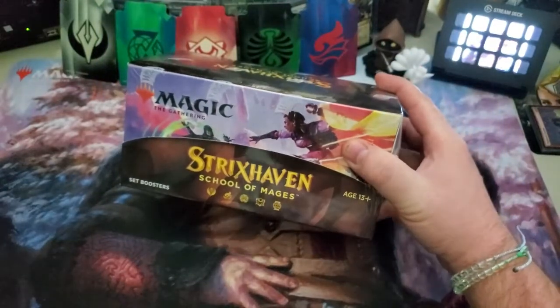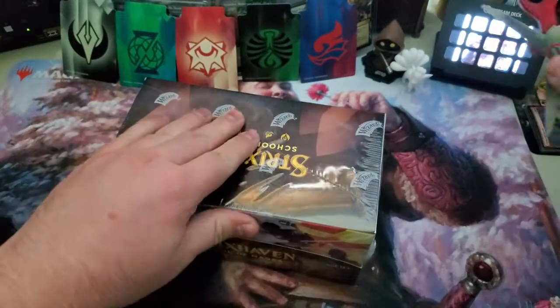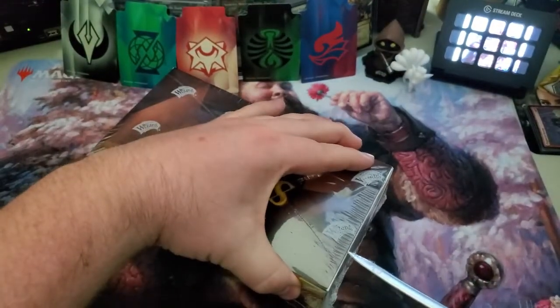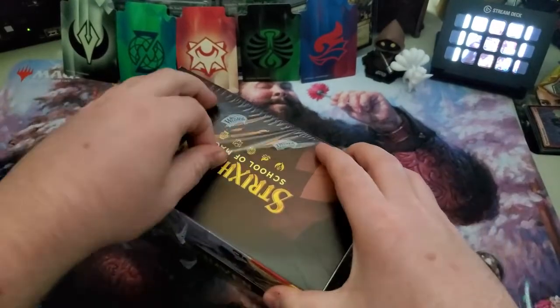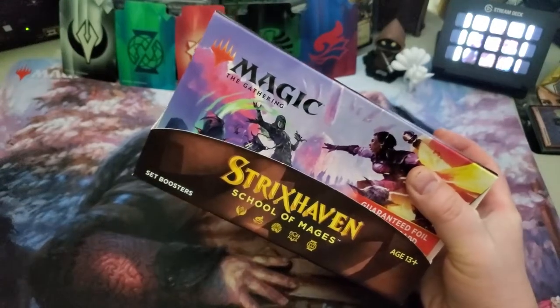Welcome back to Big Bob's MTG Strixhaven: School of Mages! Here we go with a full set box of cards — no more pre-release packs, we're all out of those. Wizards are using much better plastic for their boxes now, that's for sure. Don't worry, there's a protective layer underneath so I'm not damaging any cards. I kind of like the browns and purples of this set — the color scheme is kind of fun, much different.